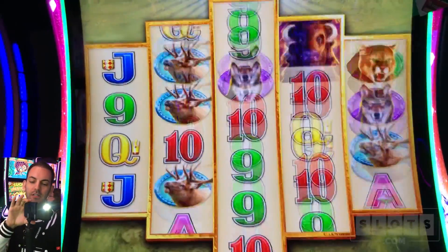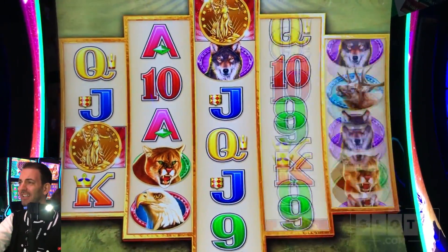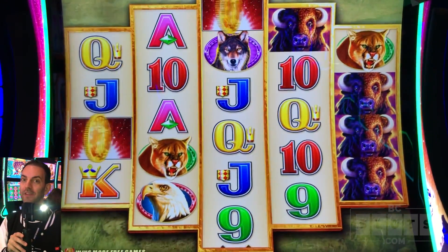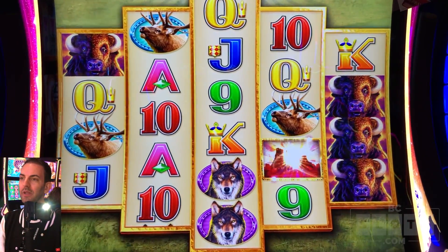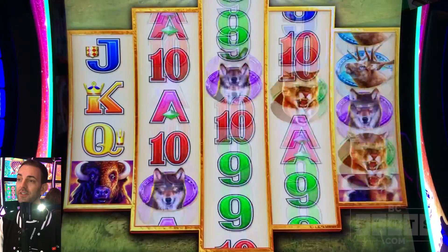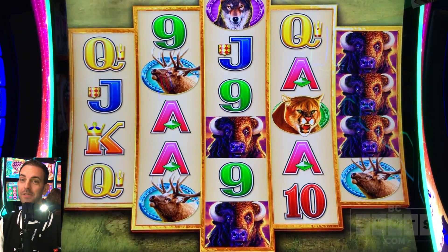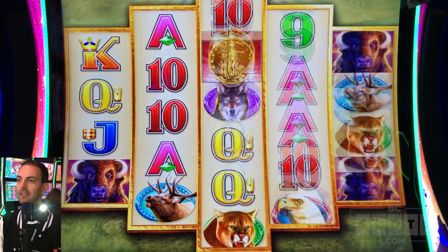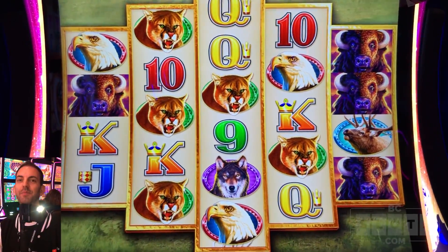Three more spins unless we get some more coins. Five more spins added — so six more total. Still waiting for that big buffalo multiplier. Times two for elk, 240. We're at $214. Three more spins again. Last spin. No big buffalo hit, but luckily we pulled out a win and we're having a profit so far today.